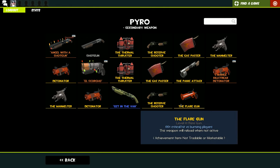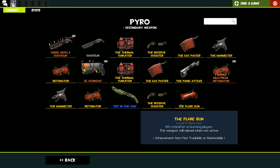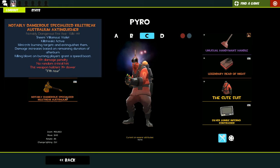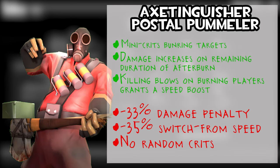The Flare Gun is just 100% critical hit versus burning players. Finally, moving on to melee weapons — these all build on the basic Fire Axe. The Axtinguisher mini-crits burning targets and extinguishes them. Damage increases based on the remaining duration of afterburn — so if someone's just been puffed and you bring out the Axtinguisher, you do more damage.